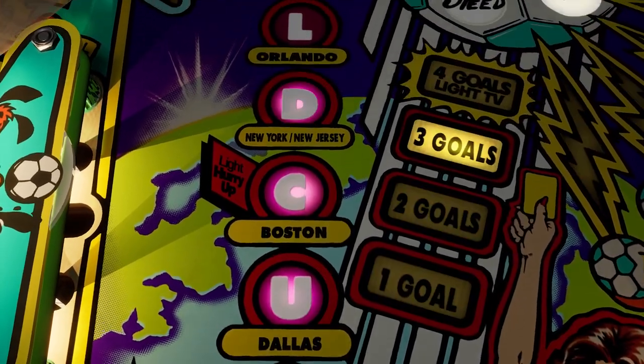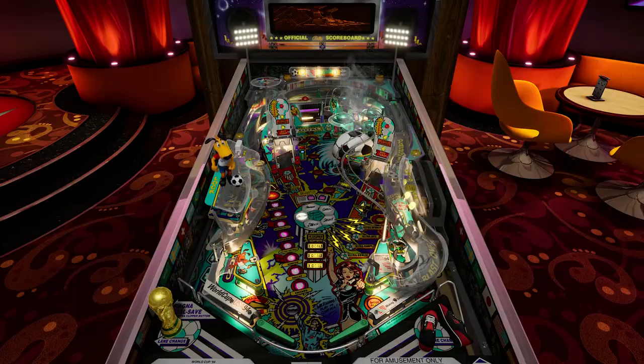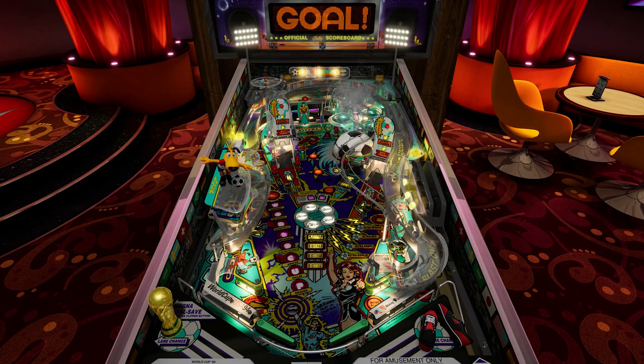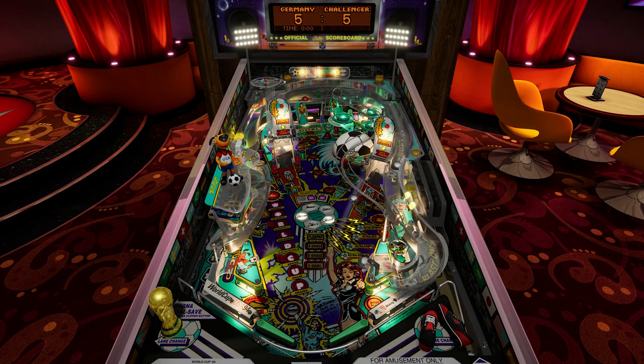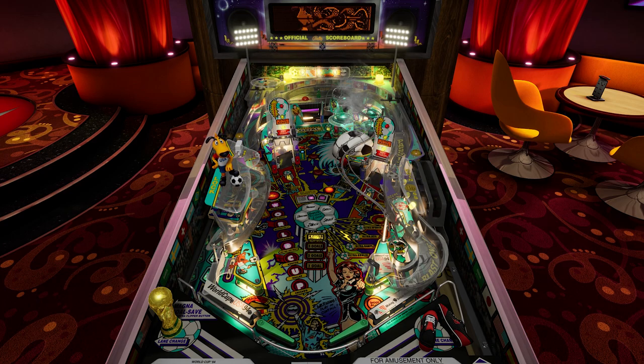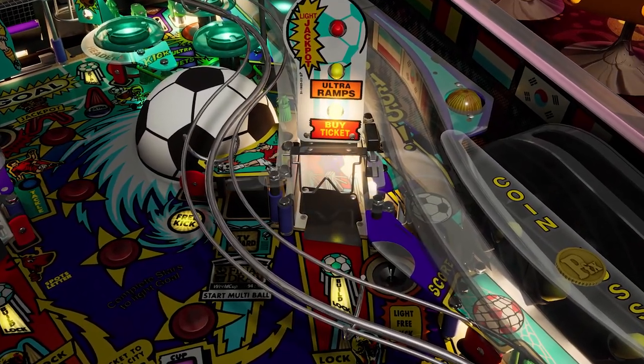The goal of the table is to travel to all US locations of the 1994 World Cup and finally reach Los Angeles. Here you will face Germany in a timed World Cup final multiball to be crowned the world champion. You can advance the cities on the left spiral, getting the striker award or successfully hitting a skillshot. You can face more teams in multiball if you complete, build, and lock the ball.